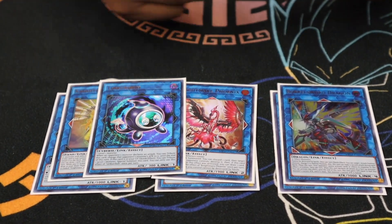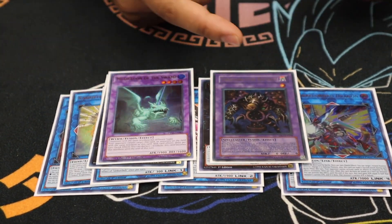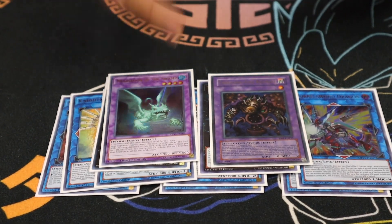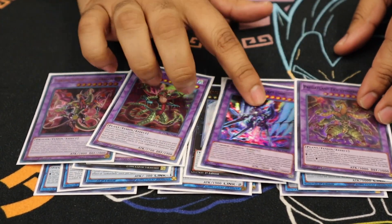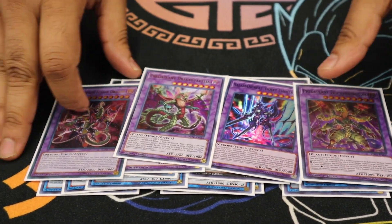Next, one Link Kariba for the Restrict. For the XYZ we play the Utopia package. For Instant Fusions we play Restrict for bait, Link Kariba, whatever. Then Mud Dragon for Utopia protection. And then all your Super Poly targets including Mud Dragon — they all came up today in some sort of way. They're all good. Super Poly is amazing.